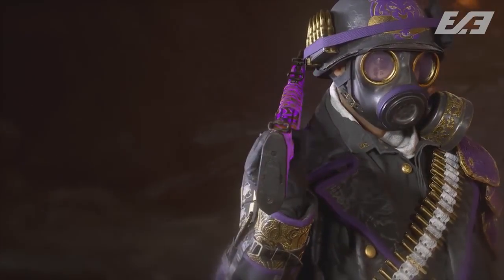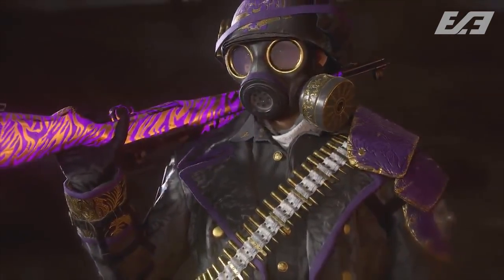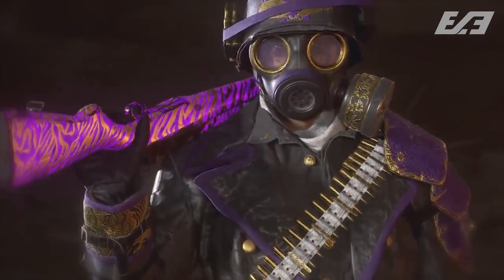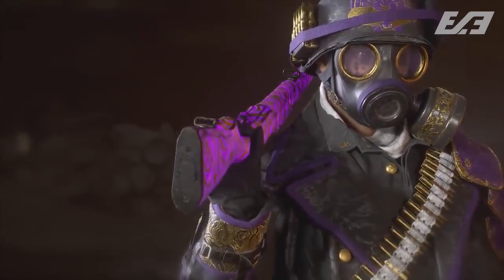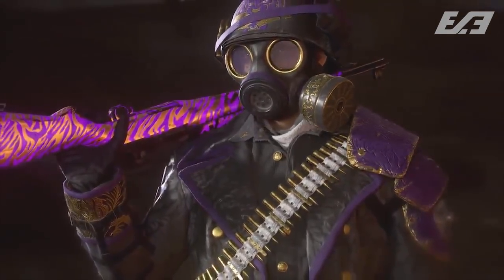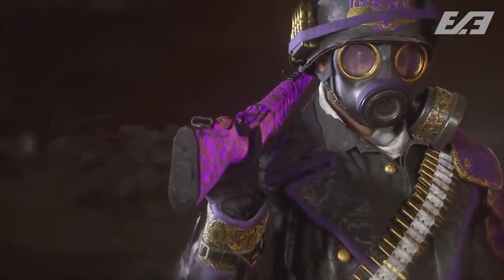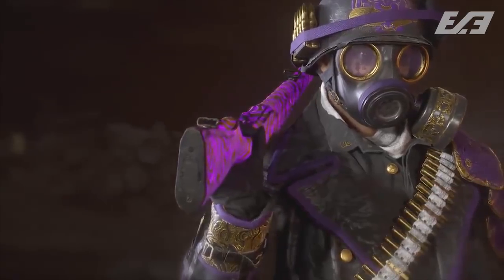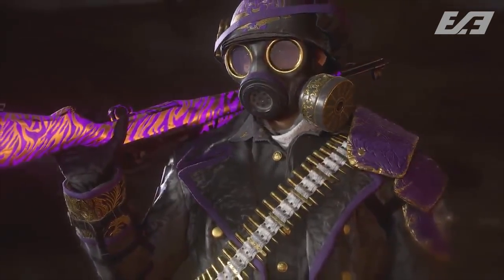The entire set — the helmet, the camo, the uniform — is what you're able to fully unlock once you're level 1000. The cool part is that it's all progressive and retroactive. From point A to point B, point A being level 56 right when you hit Master Prestige, to point B being level 1000, you're going to be unlocking some of these incrementally — maybe the gas mask at rank 100, or the camo at rank 200.